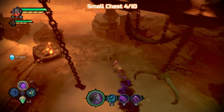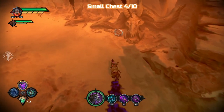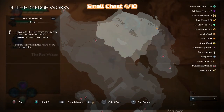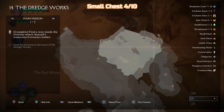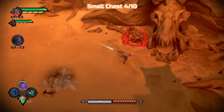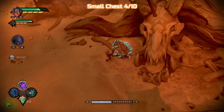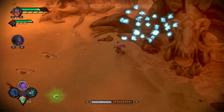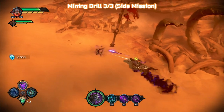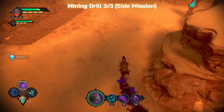Luckily we can ride the horse out of here — makes things a little bit quicker because it's just here on the right. It is a trapped chest, so when you go near it, it's going to go red and a bunch of guys are going to appear. Obviously just take care of them — it's just normal skeleton guys with skeleton archers. Now we're going to get rid of the last mining drill. It's just to the north of that chest and the Houndmaster hideout.